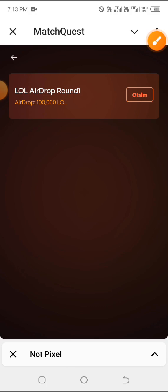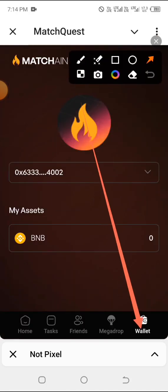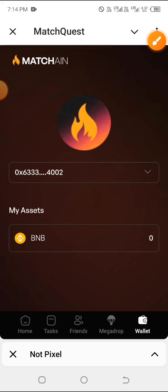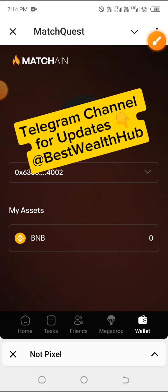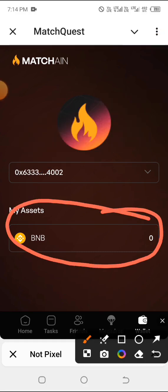Many have been asking how exactly they can claim because it's actually requesting you to have some BNB on the Match Chain network or mainnet. So how exactly can you get your BNB, swap it or bridge it and bring it down to the Match Chain? After bridging and clicking on your wallet, you should be seeing your balance, and you can't claim this airdrop without having some BNB on the Match Chain.